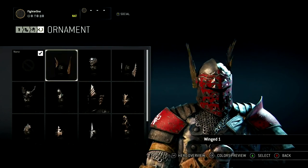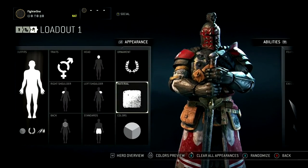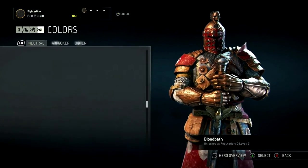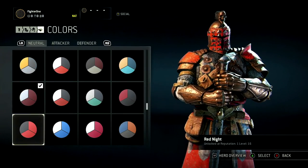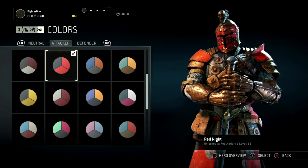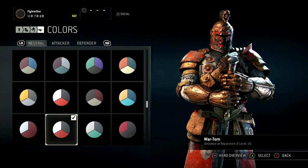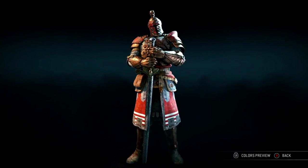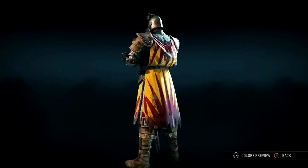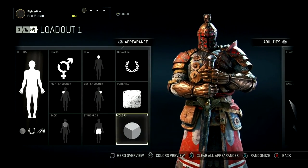In Ornaments, players can select and equip a specific ornament to be displayed on their helmet. In Material, players can choose the base material of their armor. In Colors, players can choose the three base colors of their attire for when they are defenders and attackers in team-based modes, or neutral in duel and brawl. More customization options will be unlocked by leveling up. With all the different gear items, body parts, patterns, symbols, engravings, and outfits, you will have tons and tons of different possible combinations in For Honor to make each of your heroes play and look totally unique.